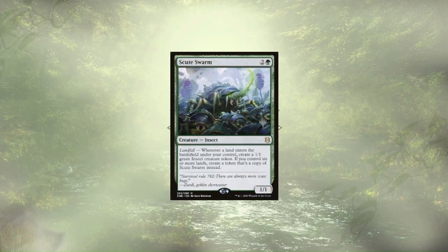It's a token deck featuring green, so of course we have Scute Swarm. With our commander doubling up the number of tokens we generate, Scute Swarm is going to take over the entire field, and we'll be free to swing out with literal swarms of tokens, overwhelming our opponents in the process.